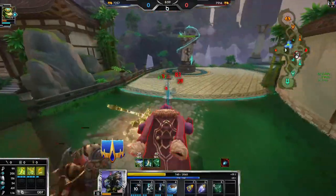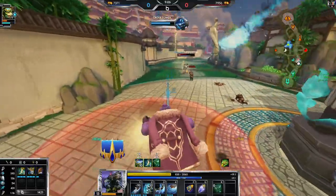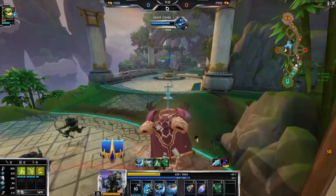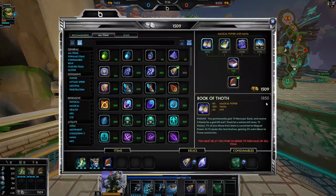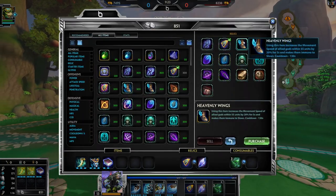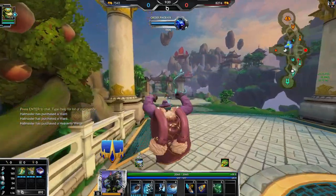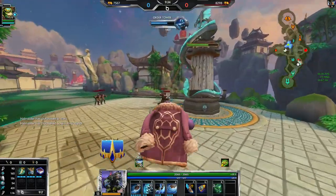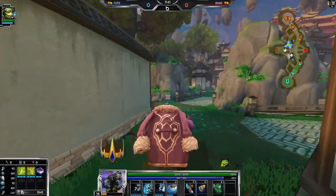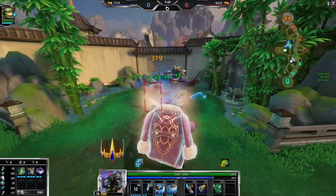As you can see his cooldowns are getting a little annoying now — definitely not unmanageable but it is getting there. I hate to be tower sitting as much as I am, it's kind of not fun for either of us. Hopefully when I get Book of Thoth I'll be able to fight more. I think Sprint is the safest option here — even if he goes Frostbound, I could deal with it but it's just nice to have Sprint. I'm playing a lot safer than usual because I really want to get this build online.